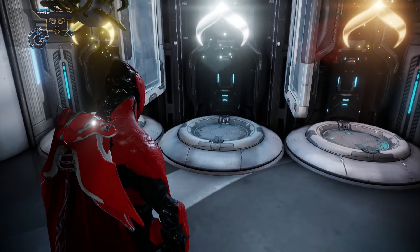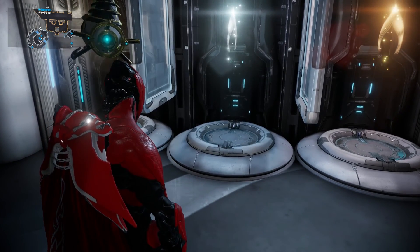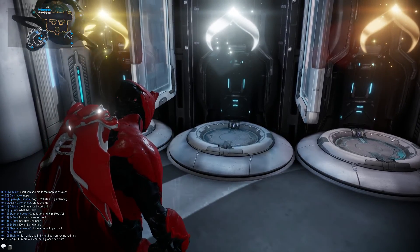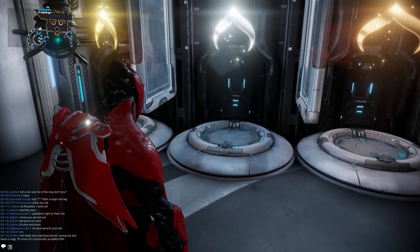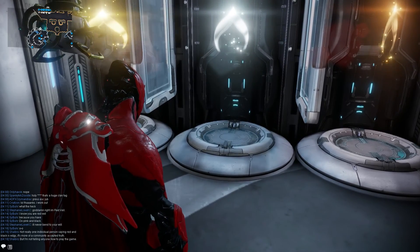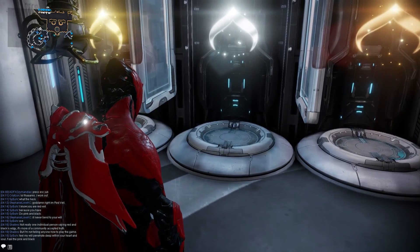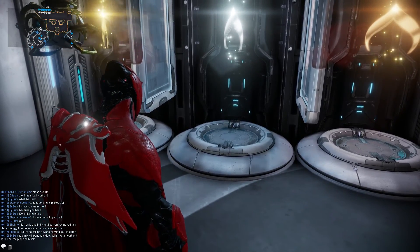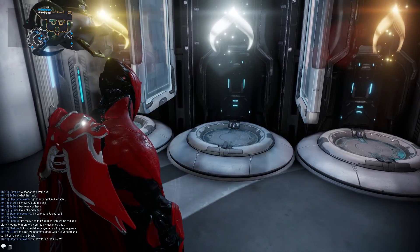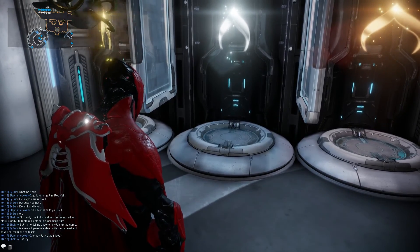It's very similar to the first test: it has three waves of enemies and you're circled by them in the same way. It's a little bit harder — enemy numbers are greater and the time is less. The first test was one, two, and three minutes; this one is 45 seconds for wave one, one minute for wave two, and one minute 15 seconds for wave three. The enemy counts are 8, 12, and 16 respectively.